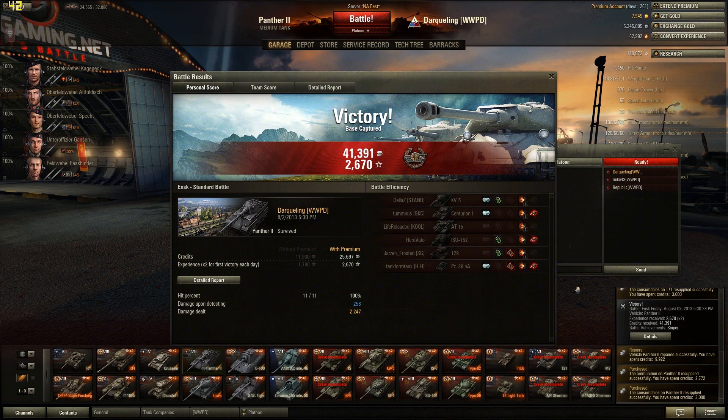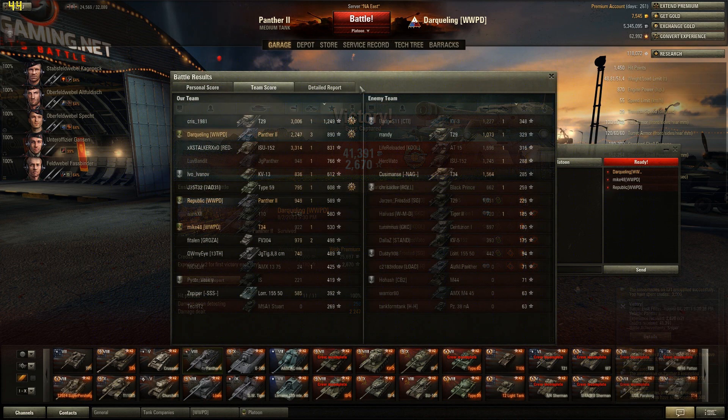41,000 credits, 2,600 experience. Nice little battle. We'll go ahead and take a look at the team score. We see that I was second place right behind the T29, that was absolutely smoking people apparently — 3,000 damage for him, and what looks like 1,250 experience. Wow, that dude was just smoking people left and right. He must have gotten confederated or something with all that. And of course the ISU BL-10 carrier right below me with 3,300 damage.